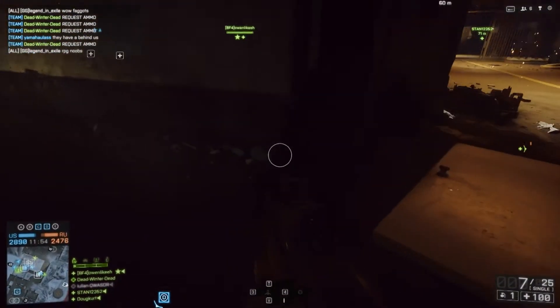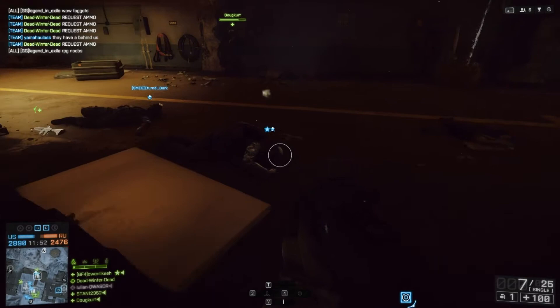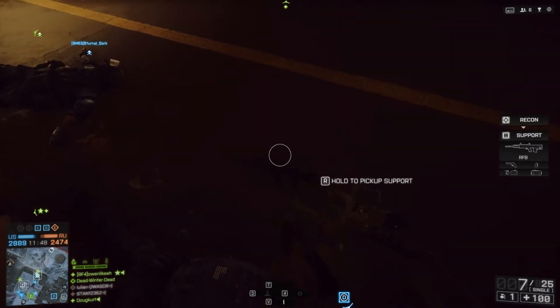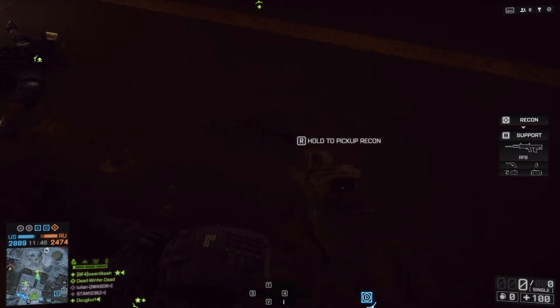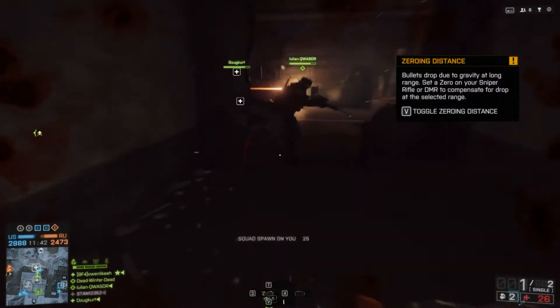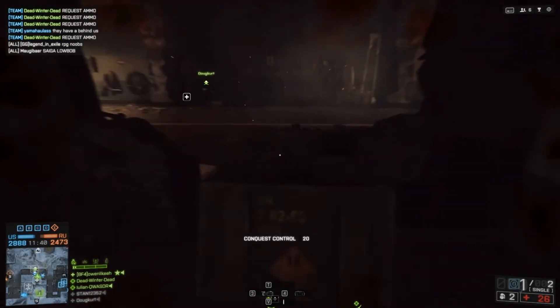The little glowing ammo symbol above his head indicates that he is carrying ammo. Whether it's the ammo pouch or the ammo box remains to be seen. But it takes no time at all — it literally takes a second to drop ammo. And as you can see, he had C4 and I just dropped the ammo box because I picked his kit up.